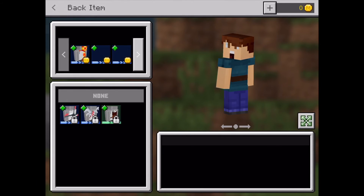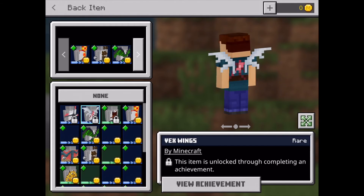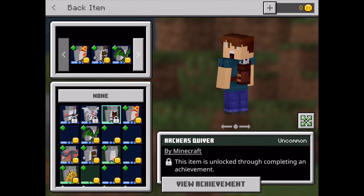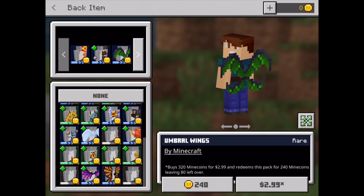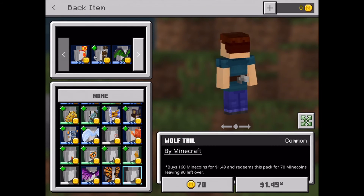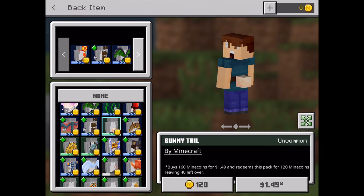Now for back items. You can put stuff like wind turbines, wings, tails, quivers, and firecrackers. There are lots of different types of wings like these spooky wings, and also different types of tails, and there's this giant fish and a bunny tail.